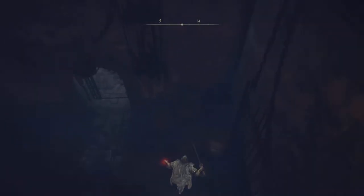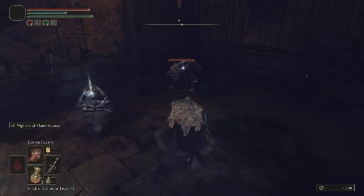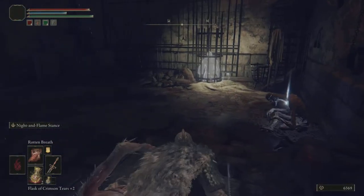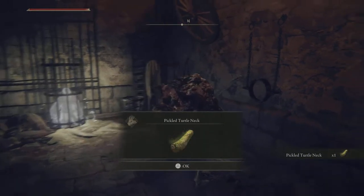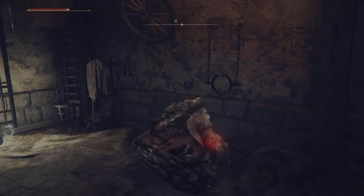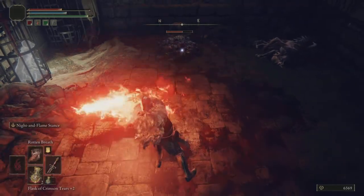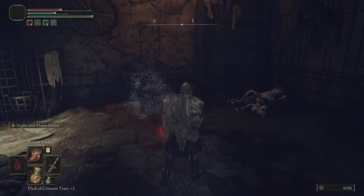Alright, dropping in. There's an enemy. And loot — always take loot. Be careful taking that loot. What is this monstrosity on top of me? Get off. I remember these things. I think I need to use fire. Yeah, that's the one. Alright, fire takes those out.